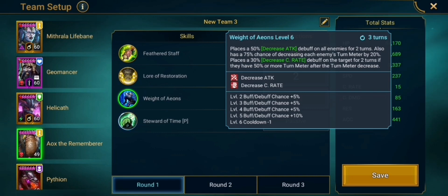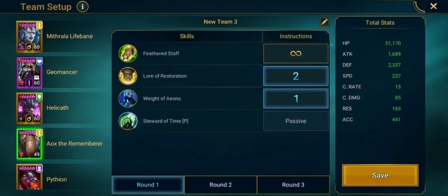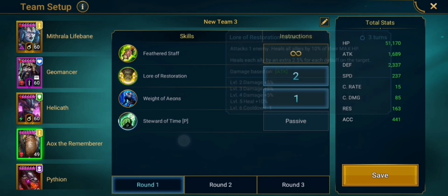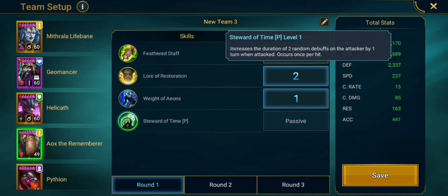Nevertheless, the decreased attack is still very nice. Then Aox will second-prioritize his A2, which is a heal based on the amount of debuffs that the target has. He also has a very nice passive that increases the duration of 2 random debuffs on the attacker by 1 turn when attacked — occurs once per hit. So because the boss hits multiple times, he can increase the count of those debuffs on the boss, and hopefully increase the count of those HP burns that Geomancer puts out. Aox the Rememberer is a very nice champion and very useful for this comp.